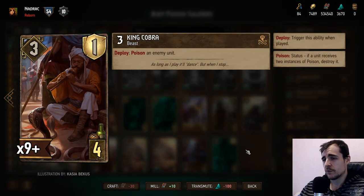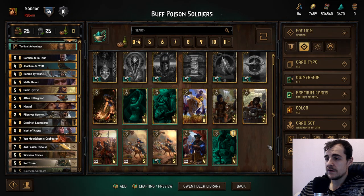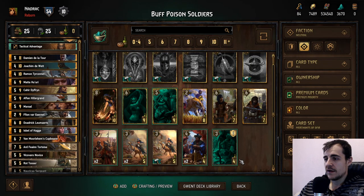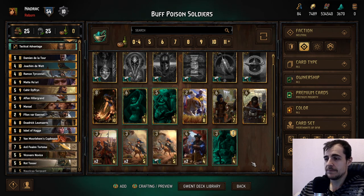King Cobra is basically a worse poisoner than you get in Nilfgaard. I give it a three. Poison is strong with all the shields and armor — poison is just worth it many times. Even ganging up on a six-power unit is worth it, and sometimes you find much better targets. The main advantage of running poisons in your deck is that your opponent just can't have big stuff at all because they get completely punished.